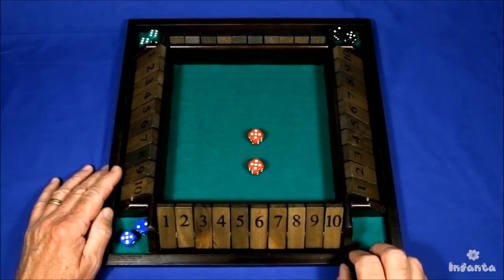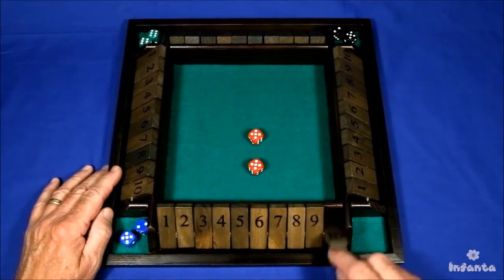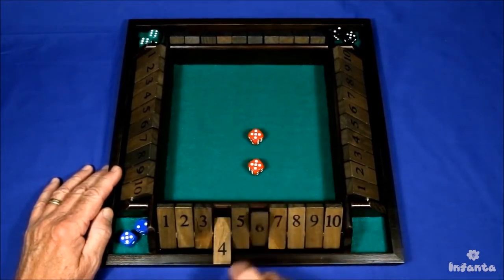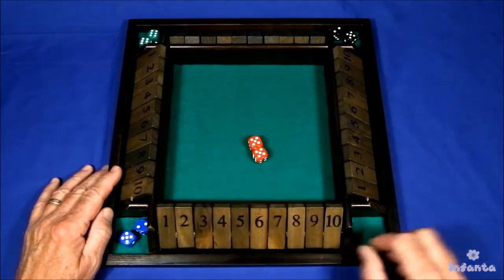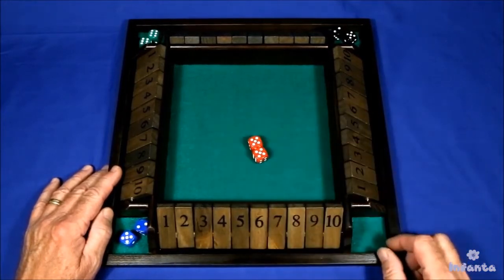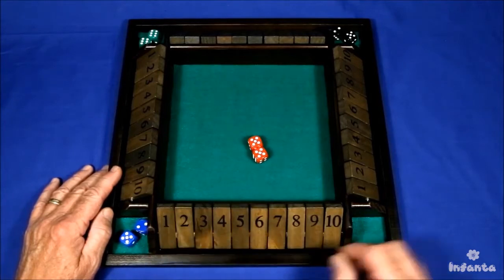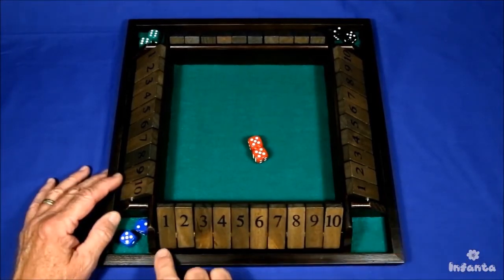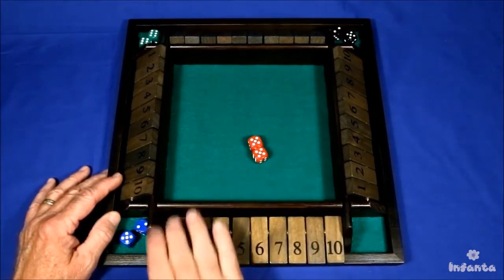You can turn one or two tiles over. So there are two ways I could play this — I could turn a ten over, or a six and a four, seven and three, and so on. You play rolling and turning tiles over until you roll a number on the dice that you don't have tiles left standing that you can turn over, then your game is done. The goal is to get all tiles turned over.